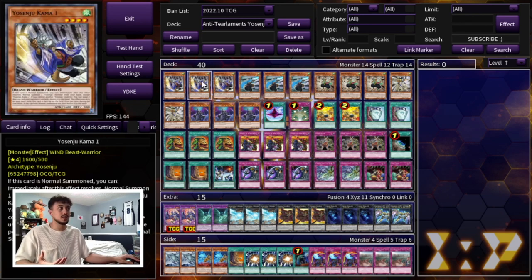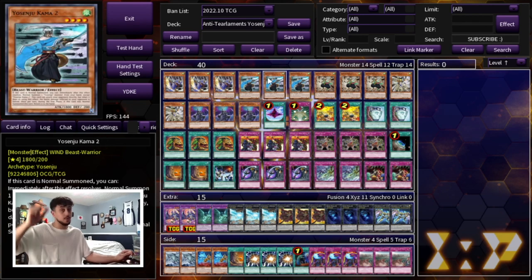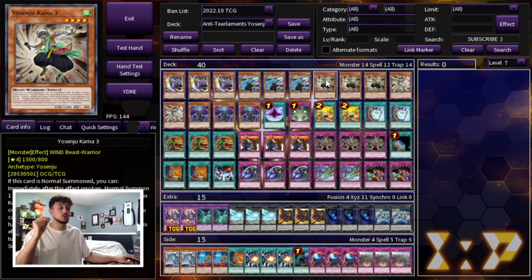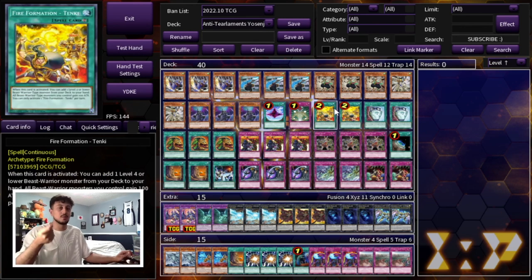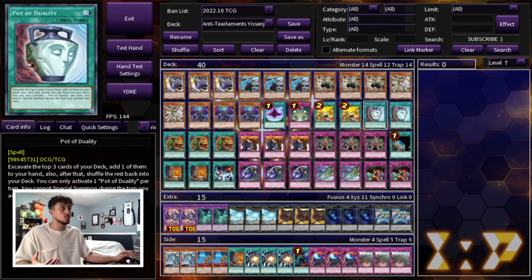Then we're playing 2 Tanki — Tanki searches any one of our Yosenjus. Honestly you can even cut Sujic to 1, but I really like 2 Sujic because it does help you go for game. This deck can struggle doing a lot of damage sometimes, so that's why I like the 2 Sujic and the 2 Tanki — it gets you to any of your Yosenjus to help push for damage. Then we're playing 2 Duality. Of course we do not special summon in this deck, so Duality helps you dig deeper into your deck, especially to find all the trap and floodgate cards.